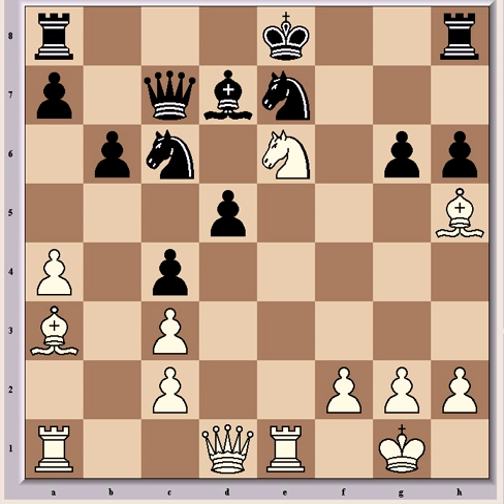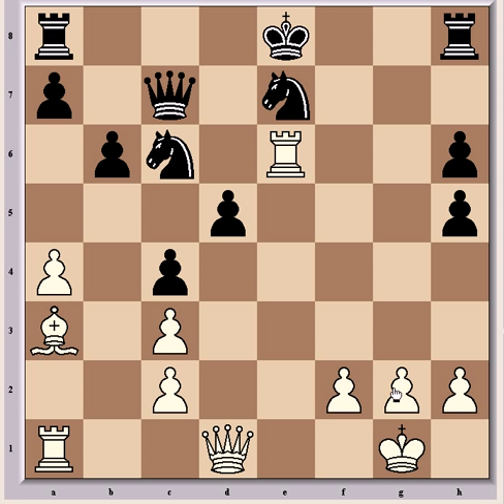Black's best bet here, because the queen is attacked and Ng7 check is also threatened, best play goes Bxe6, now Rxe6, and after gxh5, which is the best that black has — not Qxh5 check, but Qxd5 — and white's advantage has grown to three pawns, so it's game over for black here.